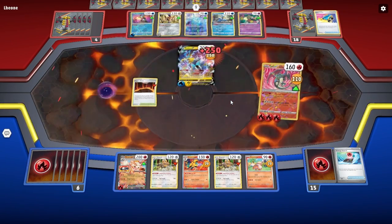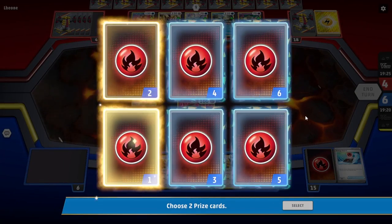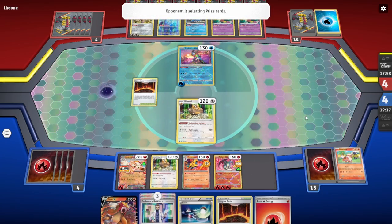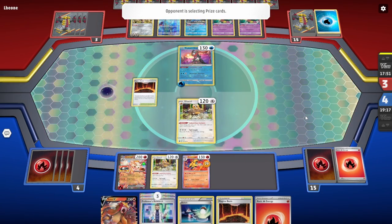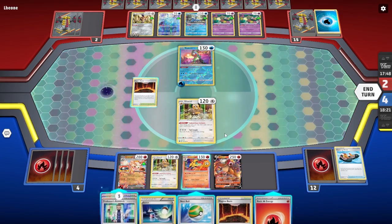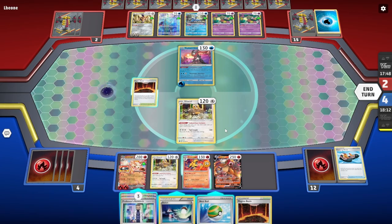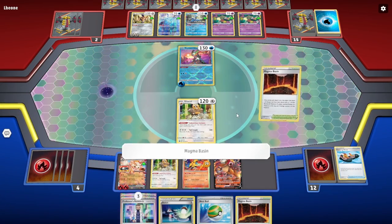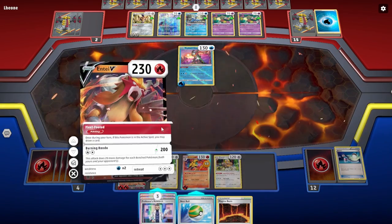On this turn, I was able to put together an attack with Radiant Charizard to take a two-prize KO on the opponent's Raikou V. My opponent made great use of their Radiant Greninja's Moonlight Shuriken attack by knocking out my already damaged Radiant Charizard and my Growlithe that was on the bench. Here's some of the ways that Manaphy and Picnic Basket maybe could have helped circumvent a poor matchup against this Lost Zone Toolbox deck.